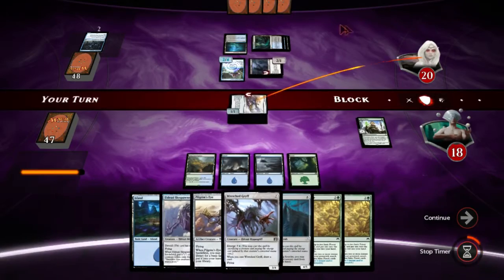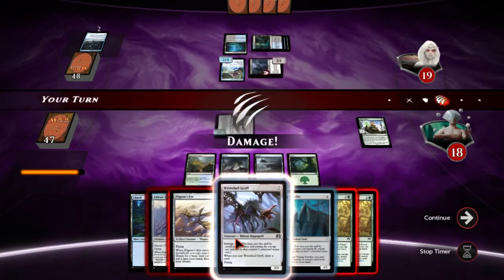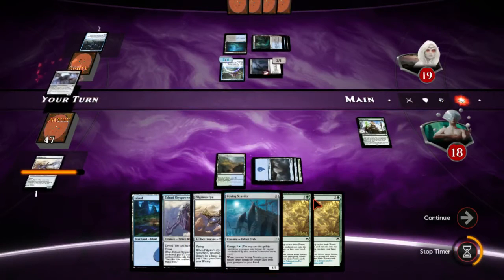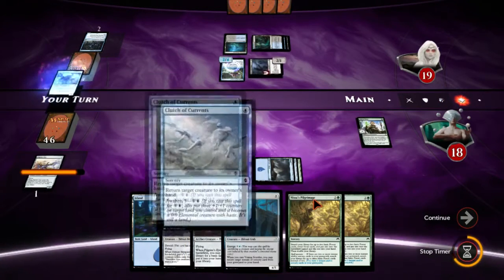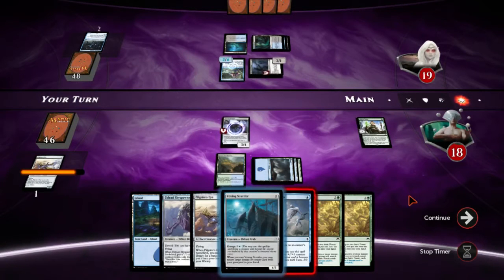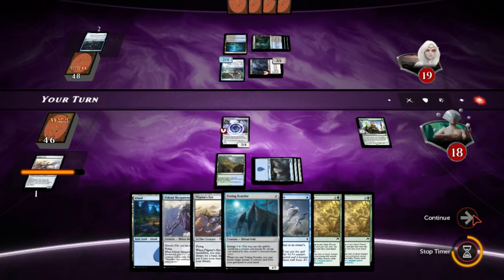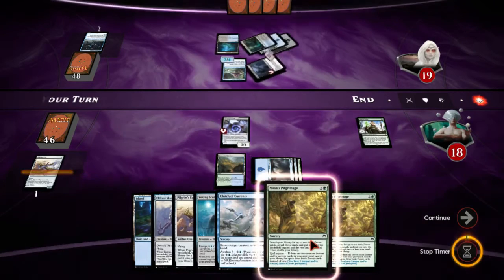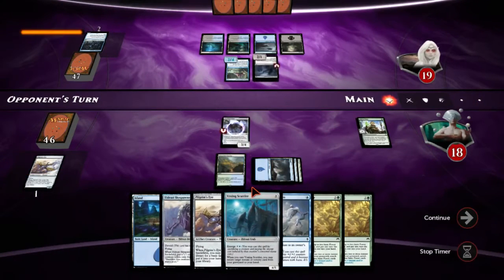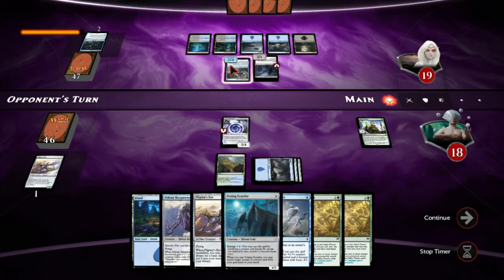We just gotta hope that the cards in his hand aren't great — that's pretty much it. Clutch. We're gonna learn a lot about his hand right here depending on what he does. If he just has Ob Nixilis, we learn nothing, but if he makes a blind attack then we know he's got some stuff.